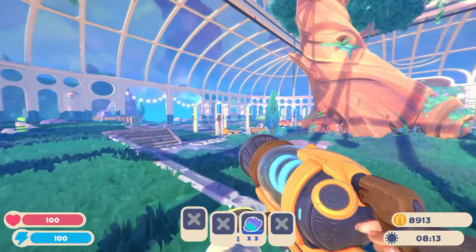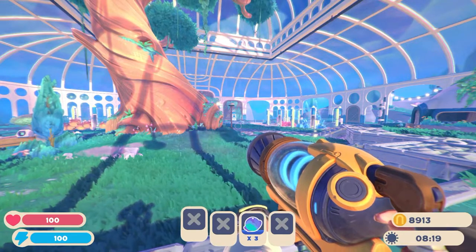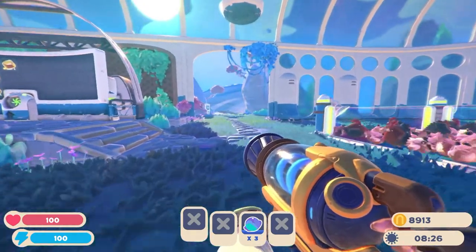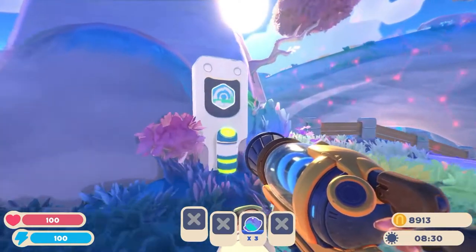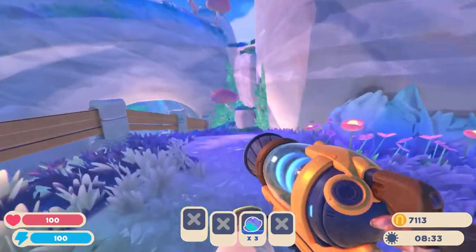My next step is to set up a proper farming area. That means we have gardens and coops all in one area, so all the food sources are together. That is what we're going to do today. So that means we need to buy a new area, and I'm going to go with this one — the archway. Let's just purchase it.